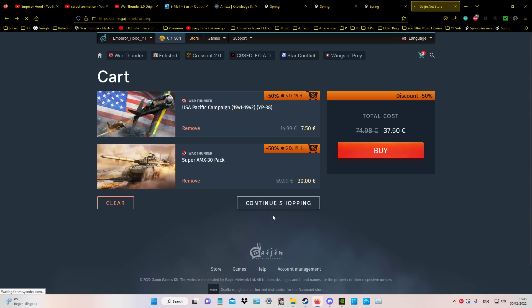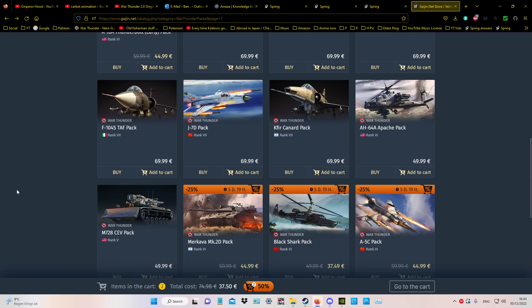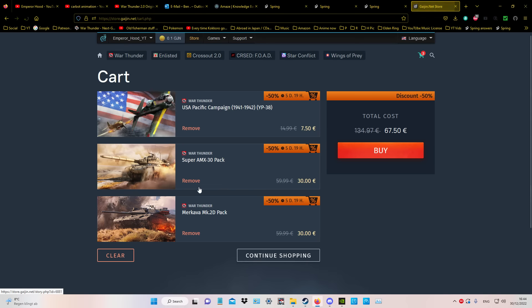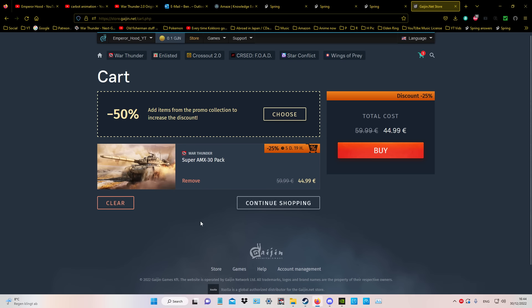You can obviously browse around more. Let's say I take the Merkava and add the Pacific pack — that's 60 bucks for two vehicles that normally cost 60 bucks each, because it's literally 50% off. If people want to get some vehicles and they're all in the 90-dollar range, go for it — it's really really cheap at the moment.